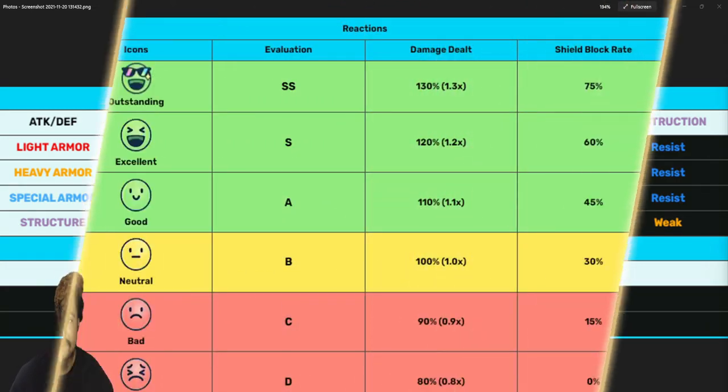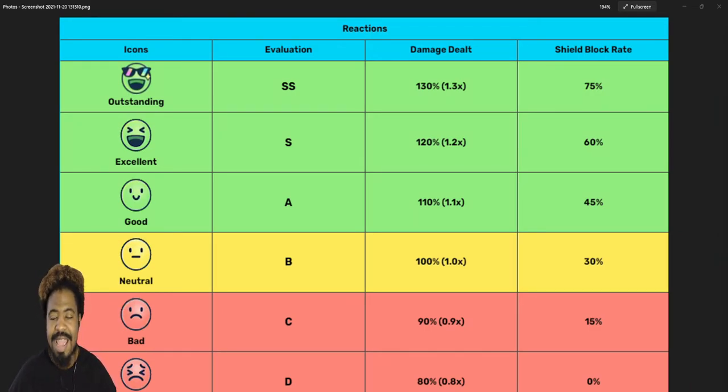Now let's go into type warfare. This deals with the location of the battle and how your characters react to that environment. When you start a match, you'll occasionally see an emoji above your units corresponding to their evaluation and the extra damage they have — and for tanks, their shield block rate. At excellent, it's a 20% increase in damage; good is a 10% increase; neutral is baseline; and going below starts a reduction, around 20% less damage.